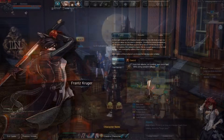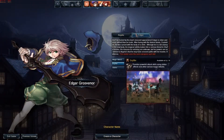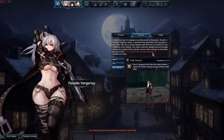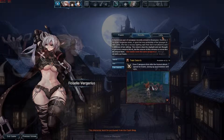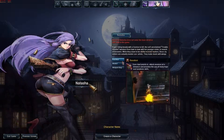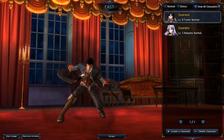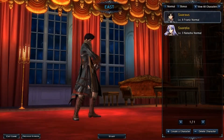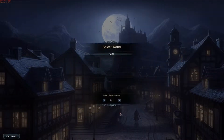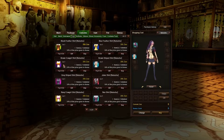Character creation in Rusty Hearts may be a bit of a letdown for your typical MMO fan. Currently, you can select from four classes at the start of the game, and there are two avatars for the first three classes and one for the final class, excluding avatars that must be purchased in the cash shop. Other than that, there are no options to customize the look of your character from the creation screen. However, once inside the game, there are a wealth of cosmetic and gearing options, though a lot of the costume items are sold in the cash shop.